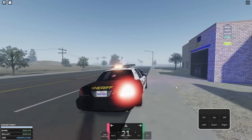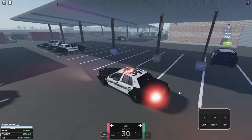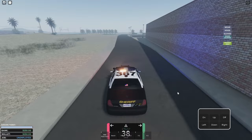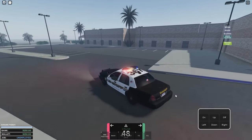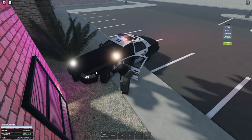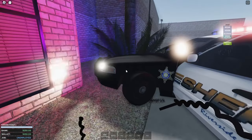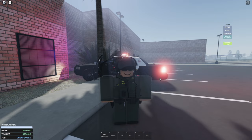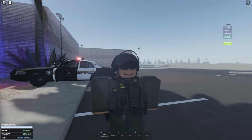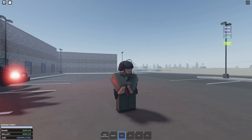If you crash a car at a particular speed, you will actually break the car. Crashing can cause smoke from the engine, airbags to deploy, and other damage effects. If you drive too fast and crash into someone, you can actually die. This happened in a recent video where I did a sheriff's patrol and crashed into a criminal — I died on the spot. For tasers, hold your taser, press G and it pops up. Press L to turn on the flashlight, and use the normal fire button to shoot it.